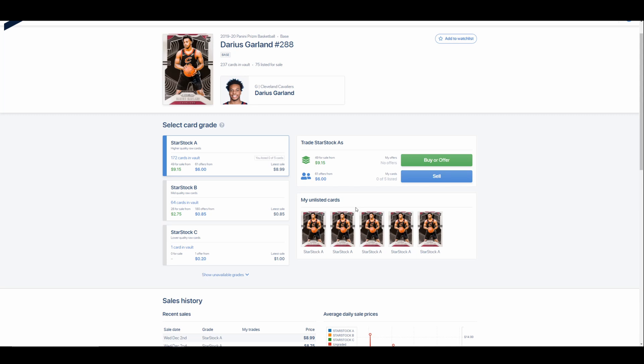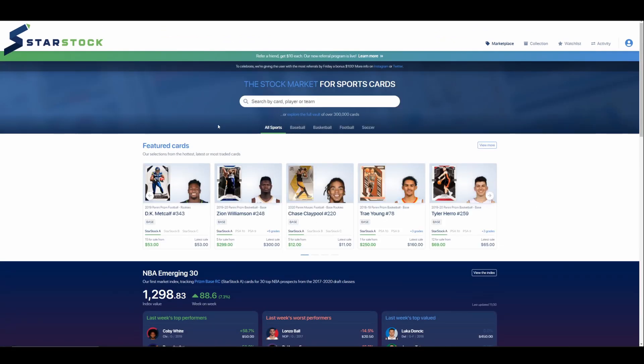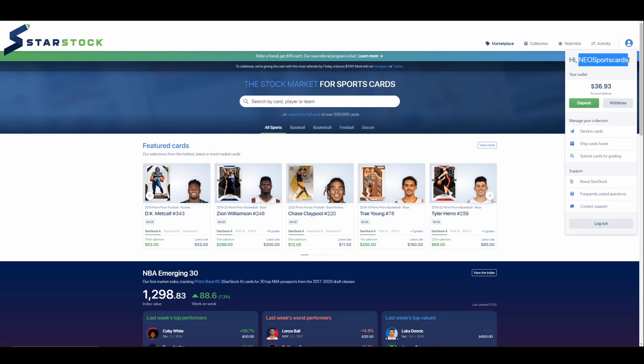I'd be curious your thoughts on this if you're using StarStock. If you're not, they do have a promo going on right now: if you're a new user and you use a referral code, each person gets $10. The referral code is the person's username that referred you, so mine is NEOSportscards — I'll put it in the description. You deposit a minimum of $10, enter my user ID as a promo code, and we both get $10.